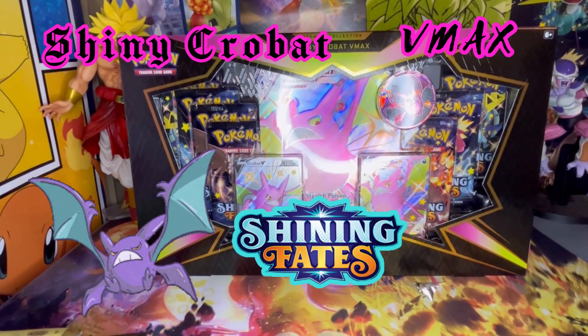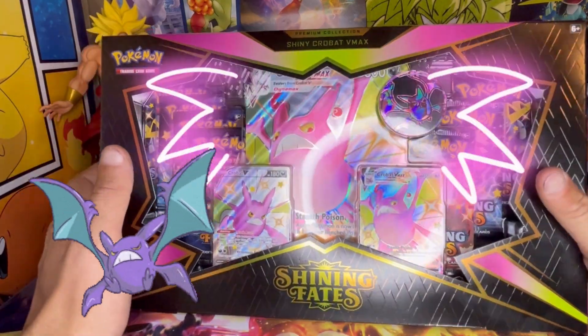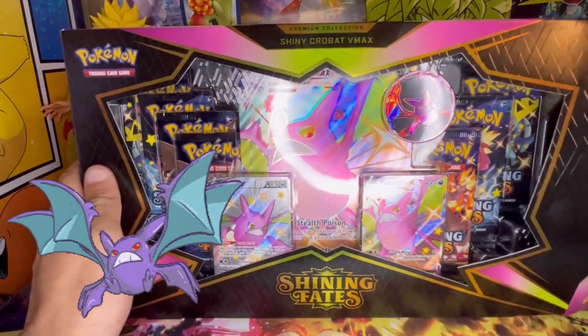Welcome to Redneck Review. We have a Shiny Fates Shiny Crobat Premium Collection Box here, guys. It's got the Jumbo and the two smaller promo cards. We have seven packs of Shiny Fates inside of this sucker.